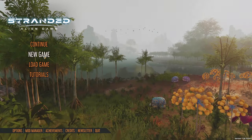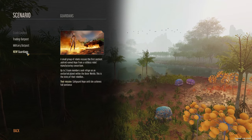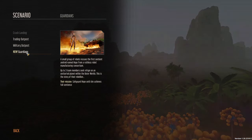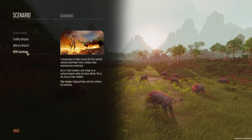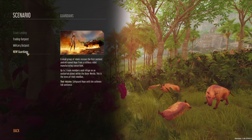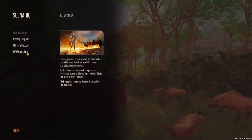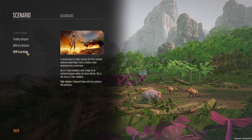The free update also includes delivery drones, futuristic furniture, new weapons, and a bunch of quality of life updates. Let's go ahead and jump in. There's a brand new scenario called Guardians — a small group of rebels rescues the first sentient android named Hope from a ruthless robot manufacturing consortium. Up to three team members seek refuge on an uncharted planet.